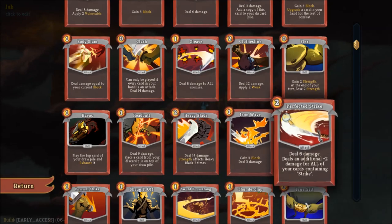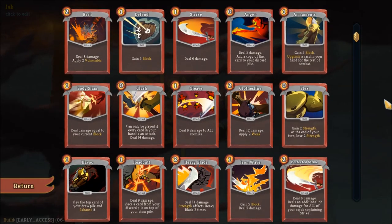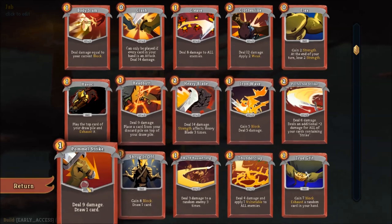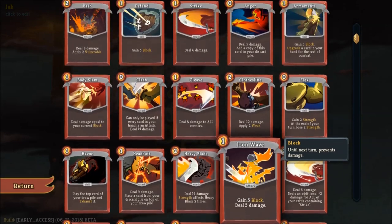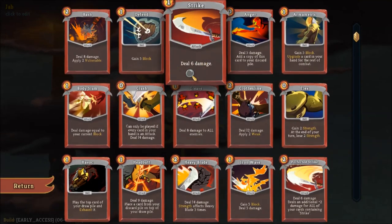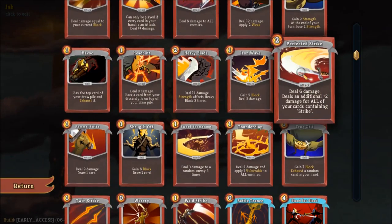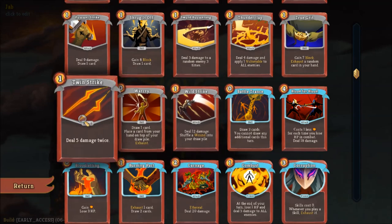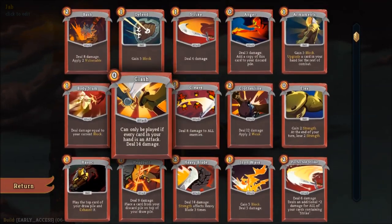The Ironclad also has some decent bread-and-butter cards to make use of. Iron Wave is one of the few cards that does damage and adds block at the same time. Pommel Strike adds card draw and damage. A lot of these cards you're just going to want to replace Strike with if you have the opportunity. Perfected Strike, Twin Strike, and Clash can also come into play if you want to go that route.